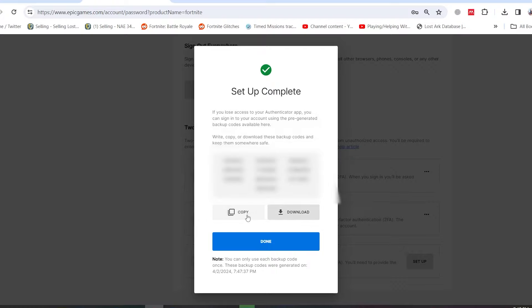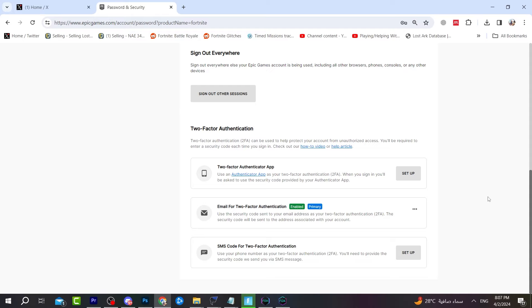There are other methods you can use to enable 2FA: by using email, which is a simpler method — just send a code to your email — or a message to your mobile phone. Choose the best option for you, and that's how it works.